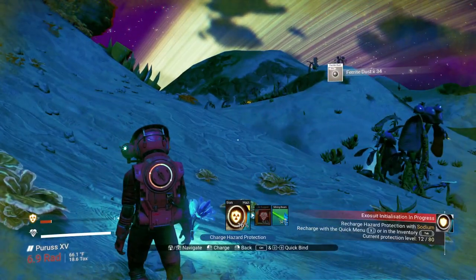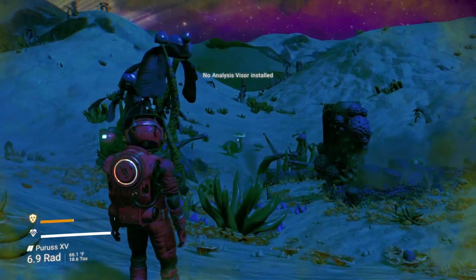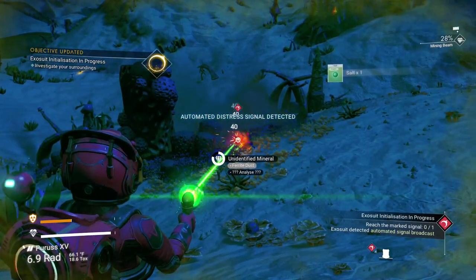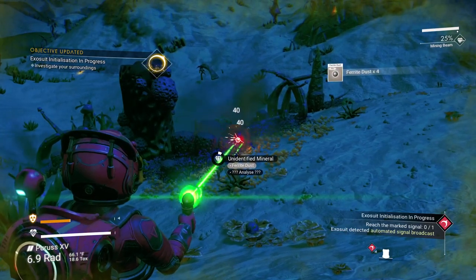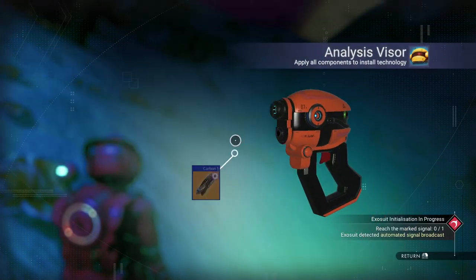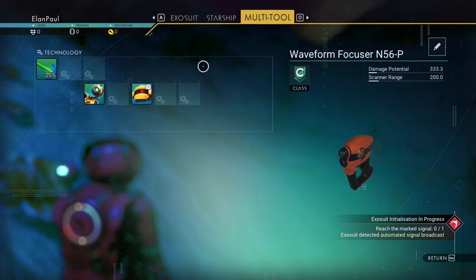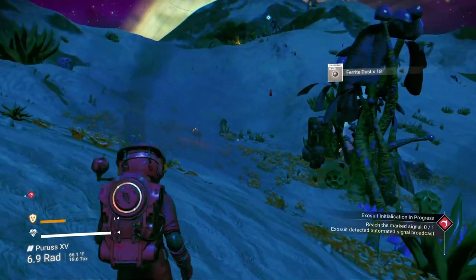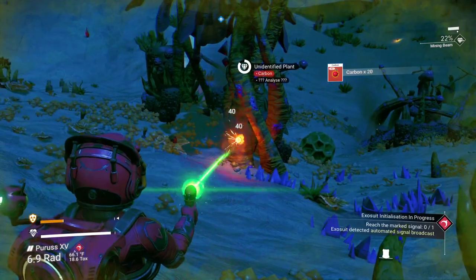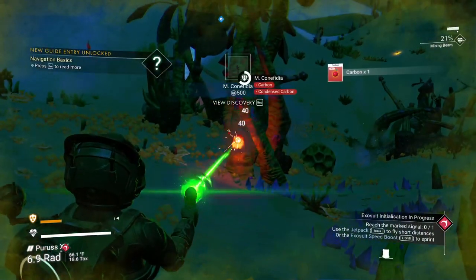We have to recharge our hazard protection with the sodium we just got. That'll give us our achievement, as you can hear by the music. Looks like we're on a planet with diplos nearby — that is really, really cool. We're going to need more ferrite, so I'm going to grab that. We need to install our visor. Let's go ahead and make that — we need 50 carbon. We'll need more carbon because we're going to be running low really quick. If we scan that, we'll get the secondary elements too — we're going to get condensed carbon out of it.